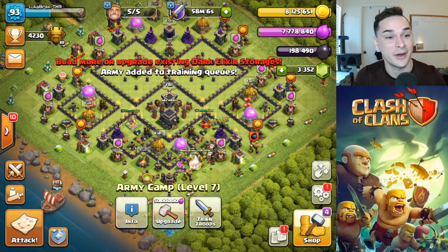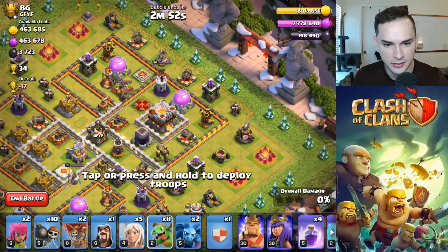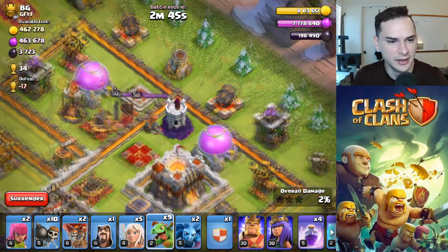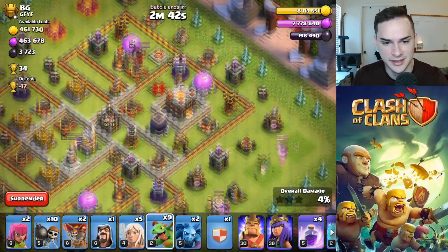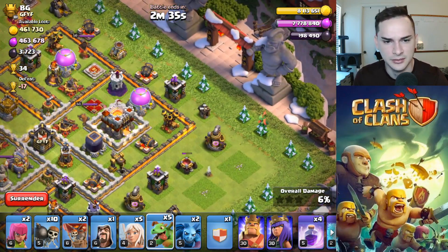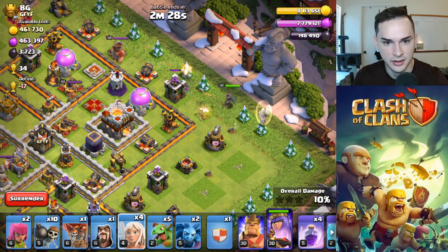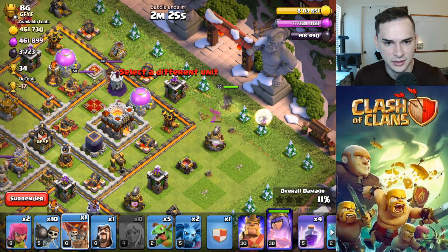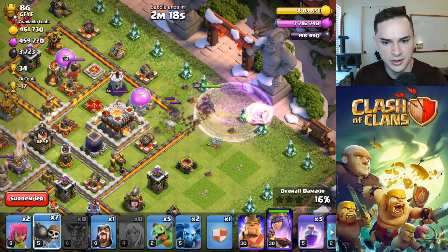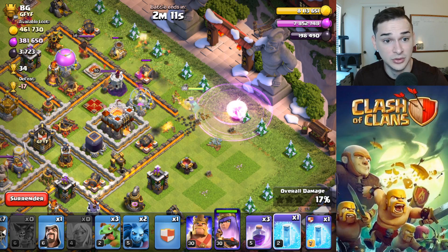We're now at our new all-time best — 4,230 trophies. Another nice Town Hall 11 here and I think we could get the two-star on it. Town hall's on the edge so it's pretty queen chargeable. Queen might go down to enemy queen, king, and single inferno after it takes down the town hall, but all we need the queen to do is take down the town hall. Let's watch her do it. Oh my goodness — air mines! Alright, gonna go healers over here. Hopefully that's out of range. Drop some wall breakers in there for my queen.